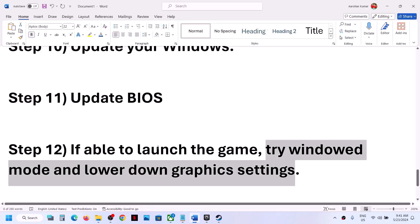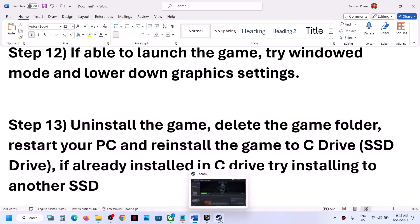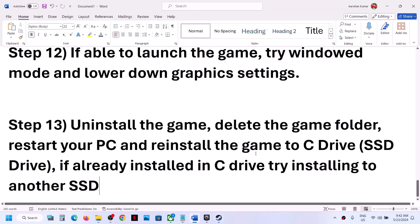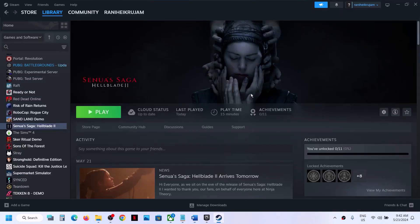The next step is to uninstall and reinstall the game. If nothing is working, uninstall the game, go to the game installation folder, delete the game folder, restart the computer, and then reinstall the game to the C drive. If it was installed on D drive, E drive, or any external drive, try reinstalling to C drive. If it's already on C drive, try installing to another SSD. One of the steps shown in this video should help you get the game running on your Windows computer.